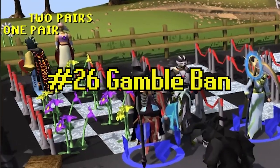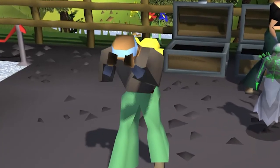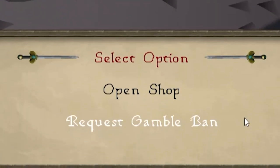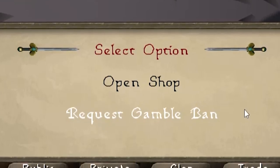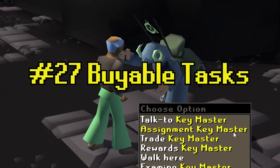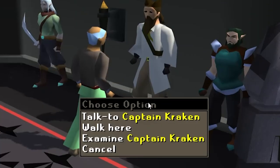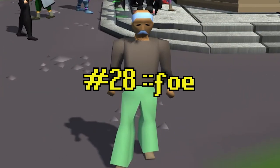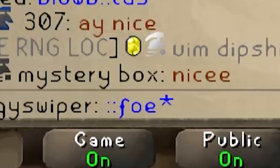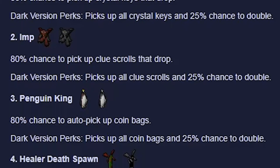Tip number twenty-six: you are able to Gamble Ban yourself. If you find you're having a streak of bad luck and you really just can't control heading to the Dice Zone, speak to the Gambler in the southeast corner of Dice, and he will offer you a Gamble Ban. What this means is you will no longer be able to request Dice or Flower Poker from any player in the Dice Zone. Tip number twenty-seven: you can actually buy tasks for Cerberus, Alchemical Hydra, and even Kraken. I realize now I gave you a tip earlier about foe pets without explaining what foe pets are — so if you need to know, type "Faux" in-game and it will take you to another section of the wiki telling you exactly what foe pets are all about.